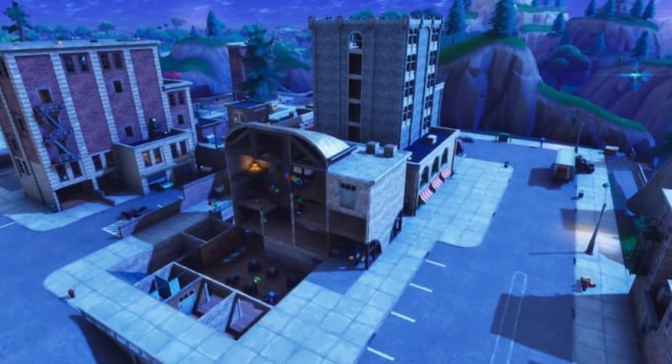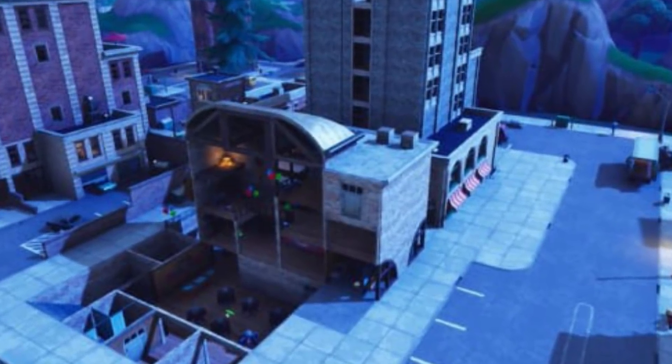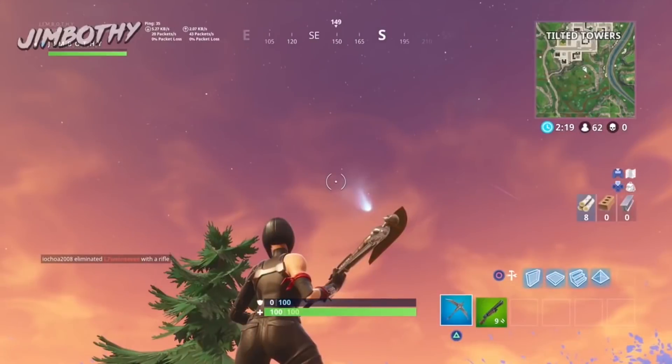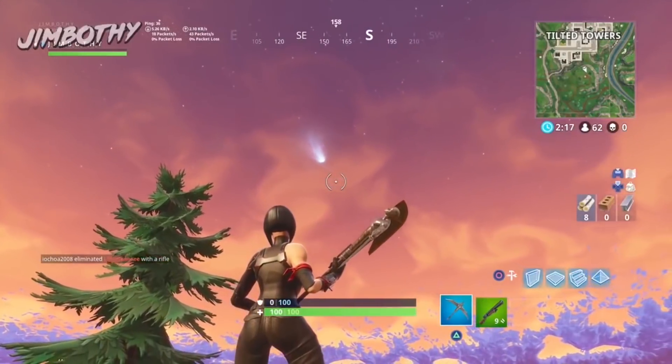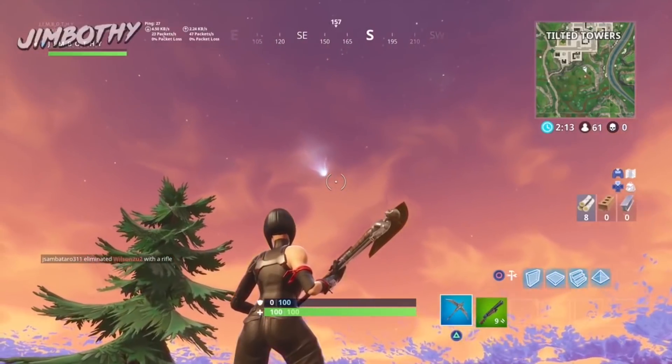It is the largest city and features many high-rise buildings, vehicles, and contains up to 37 chests. It was first introduced in an update released in January, and in Season 4 was struck by a meteor that resulted in a huge crater in the center of the city. In Season 5, the building that took the brunt of the damage was patched back up and turned into a sporting goods shop.